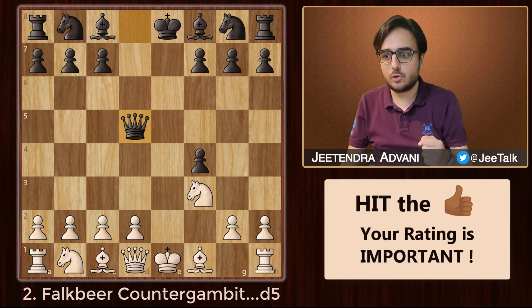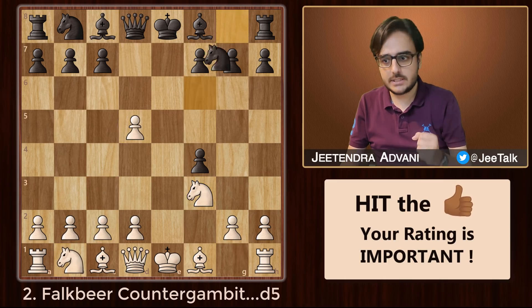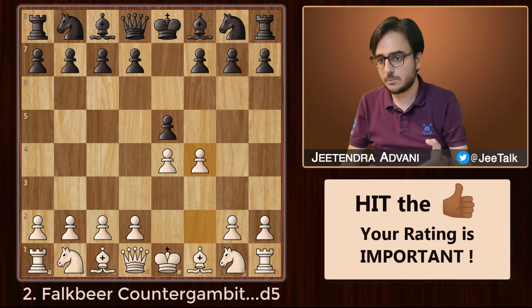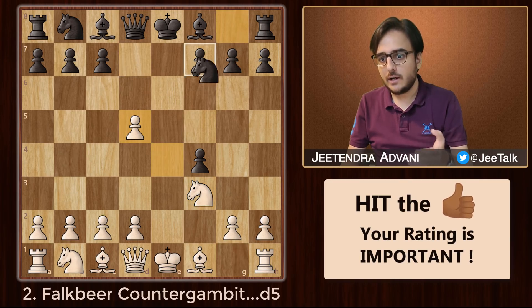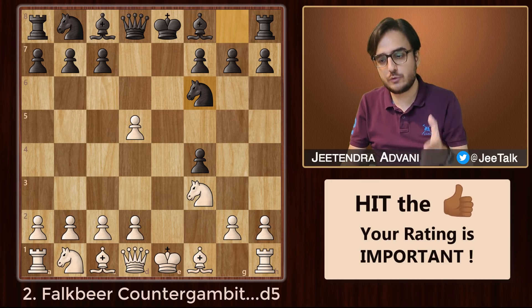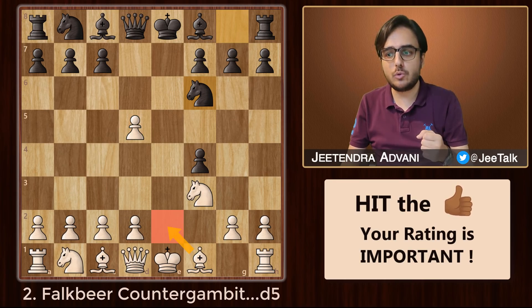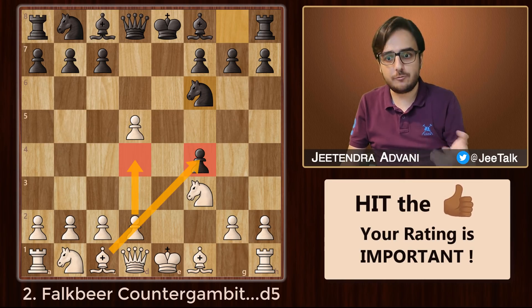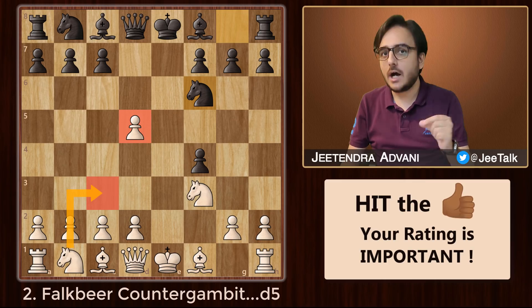White is again forced to play Nf3 to safeguard the h4 square, and then Nf6 increases pressure on the center. Taking with the queen is not such a good idea because white can push Nc3, attack the queen, and gain tempo. Therefore, Nf6 is the main move. This position is similar to the modern defense in the accepted line. The good thing for white is that he has options: play c4 and defend this pawn, bring out his bishop and prepare to castle, play d4 to open the center and attack the f4 pawn, or develop the knight to c3.